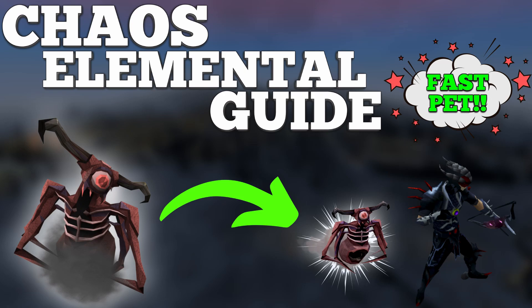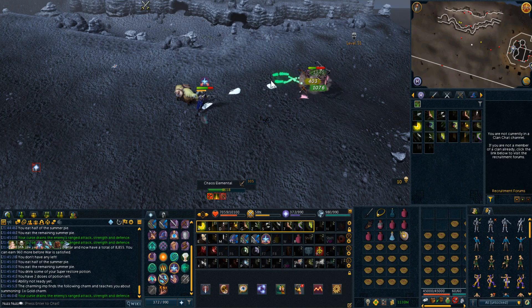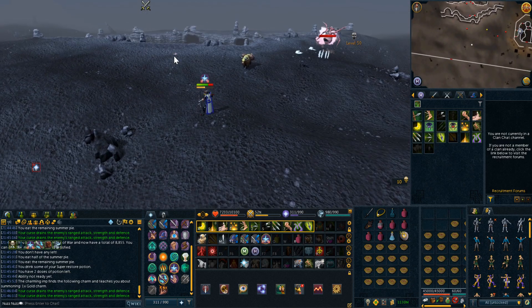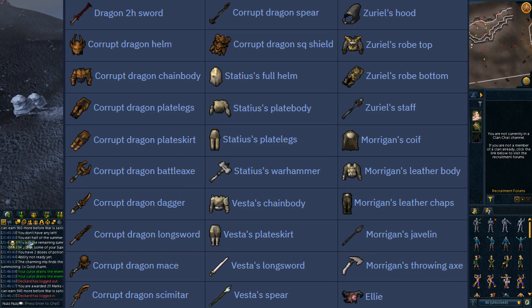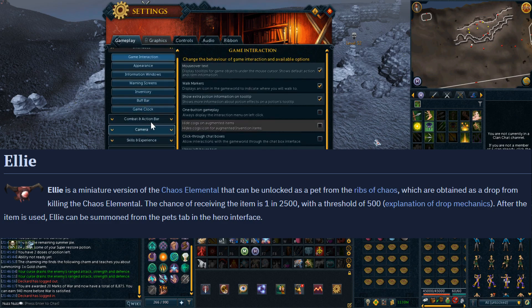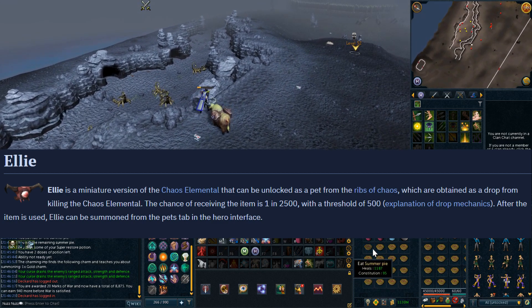Hey guys, what's up? It's Alex or Neznez here and today's video is going to be a Chaos Elemental boss guide. The Chaos Elemental is a boss located in the wilderness, one of the oldest bosses in RuneScape, sitting at level 305 with 17,250 life points. It has its own boss collection log needed for the insane final boss title and the golden reaper title, and is mostly done for the boss pet Ellie, obtained by getting a rib of chaos drop with a base drop rate of 1 in 2,500 and a threshold of 500.